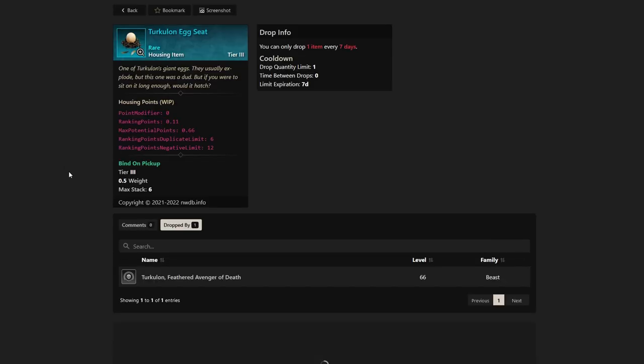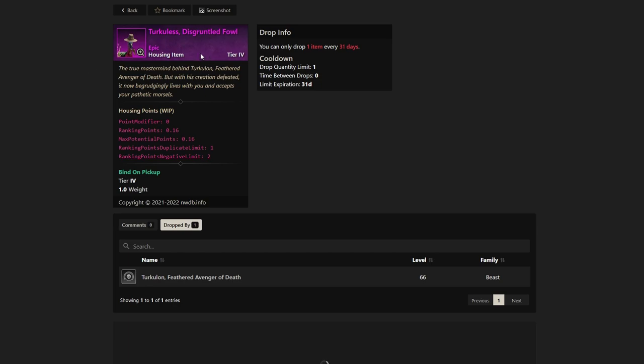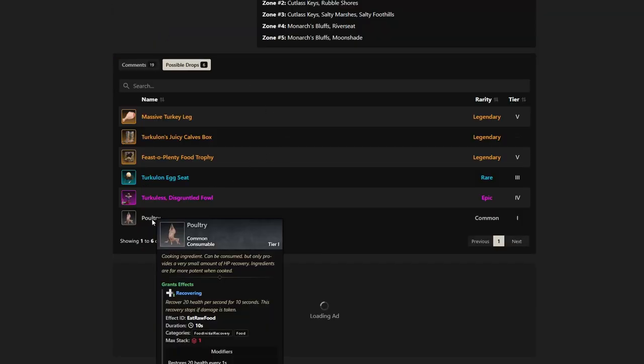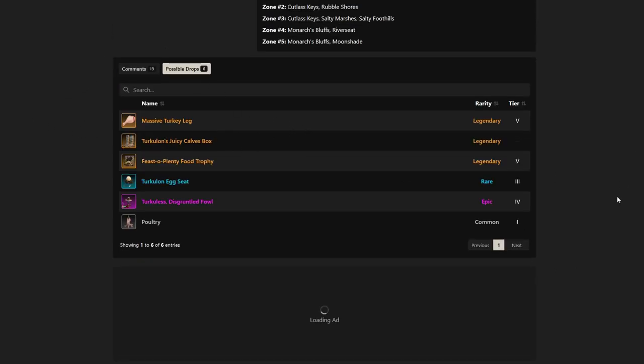The turkey egg seat is one of Turculon's giant eggs — they usually explode, but this one was a dud. If you were to sit on it long enough, would it hatch? It's basically a drop for your house and something a lot of people collecting housing items will want. Same with the Turculon's Disgruntled Fowl — another housing item people may want. And last but not least, poultry will also drop quite a bit from this boss. Those are all the drops.